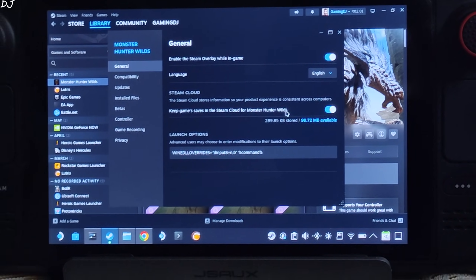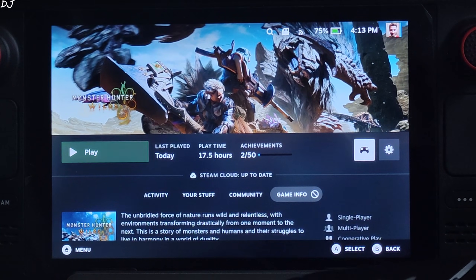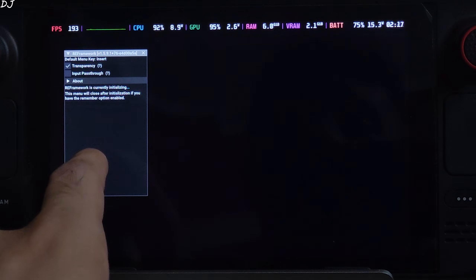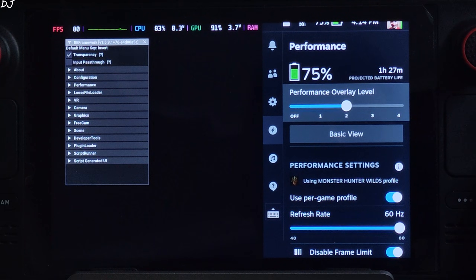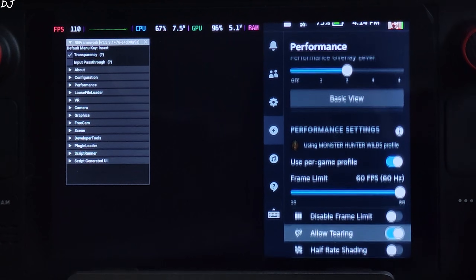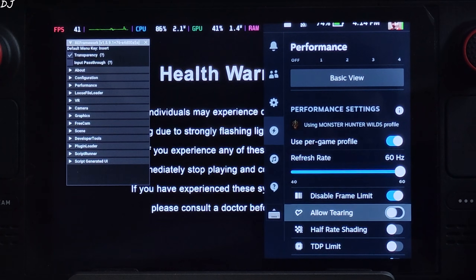I'll switch to SteamOS gaming mode. I'm using GE-Proton version 10-4 as the compatibility layer. Launch the game — the RE Framework menu is getting initialized. This is the LCD variant of Steam Deck; the display supports up to 60Hz refresh rate. In the performance game settings, TDP level is set to 2 and frame limit set to 60.